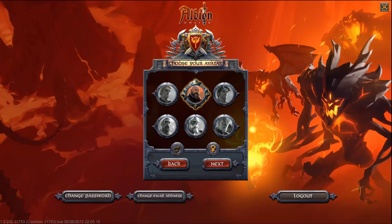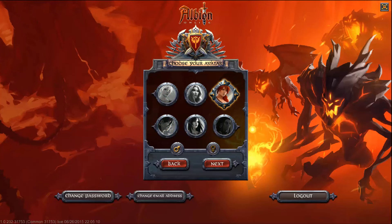So you can pick your avatar. You got your choice of a few different portraits here. There's also some avatars that you unlock from gaining certain achievements. There's your female avatars right there, or, for example, I think there's a founder's avatar that you can unlock others in the game, and different portraits.